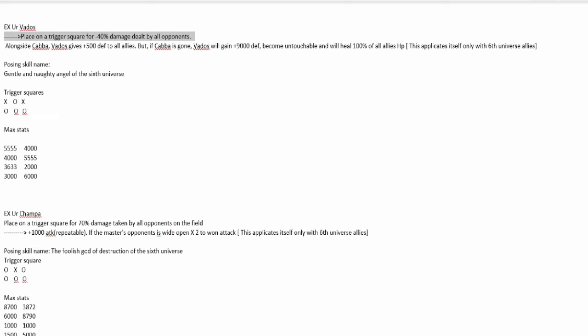These last two are a little strong — maybe tone them down a little bit. Vados — buffing her up to 40% and buffing her stats already makes her incredible, and then putting her in a Universe 6 team she just goes insane. Becomes untouchable and heals 100% of all allies' HP — like, what?